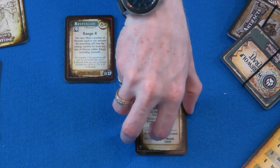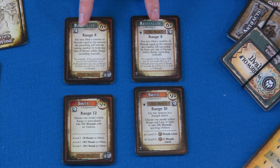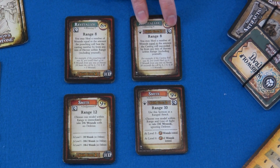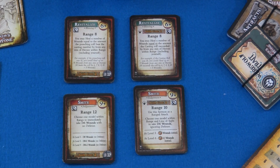Looking at Revitalize first: some of the verbiage used for this casting ability has been changed a little bit, but they've kept everything else the same. The only thing they moved is the symbol for corruption, just to make it a little more obvious to see it. The rest of this ability is pretty much similar. Then looking at Smite — Smite actually has a lot of changes. We've gone from a range of 12 all the way down to a range of 10, the experience changed just a little bit, and the amount of damage has been leveled out. Instead of having a range of anywhere from 1 to 8 points of damage, we're going to use the Peril die, which has a more rounded amount of damage.